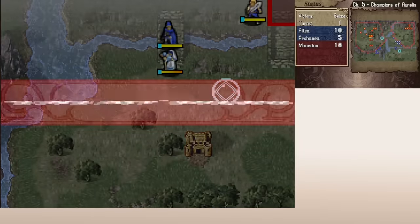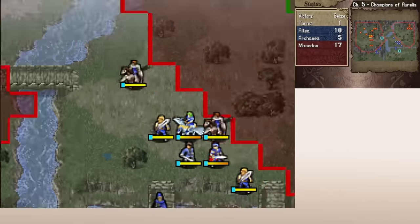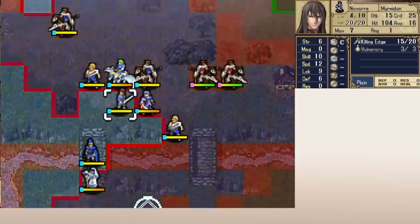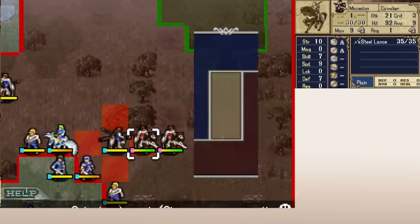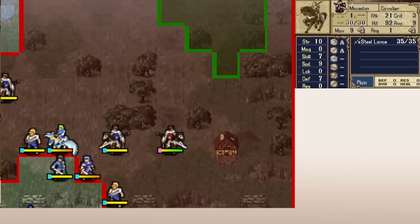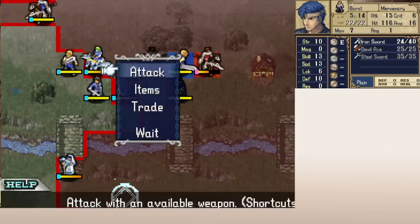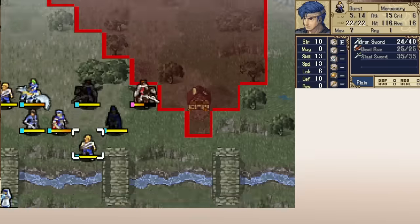I like that Shadow Dragon empowers me to feel comfortable making these sacrifices because I know there will always be new units coming to replace anyone who dies. Usually there are only a few characters I'll reset for in Shadow Dragon: whichever early units I heavily invest in, Sita because I really like her personal weapon, and Jagen specifically if he dies too early. Beyond that, any death is a sad loss that only strengthens Marth's resolve. Embracing permadeath in this way makes each run a different story. Even though characters have very limited dialogue, I'm able to care for them and appreciate their story as it plays out in gameplay.